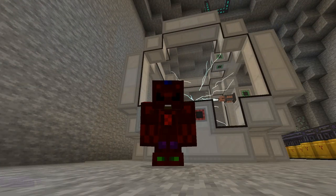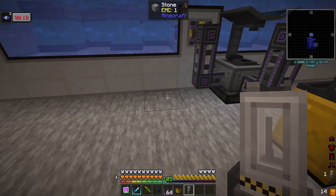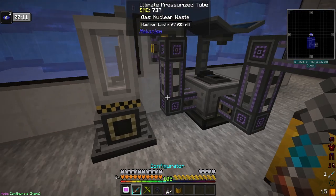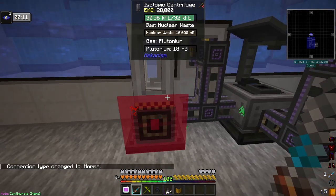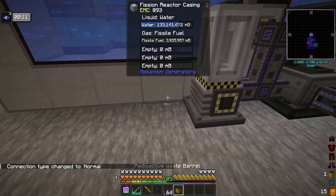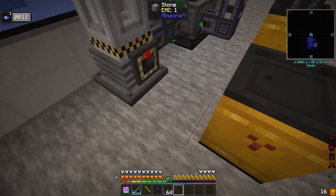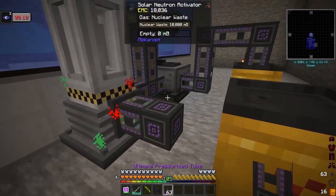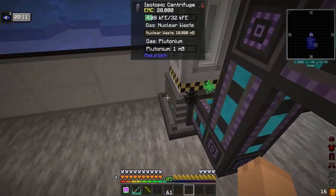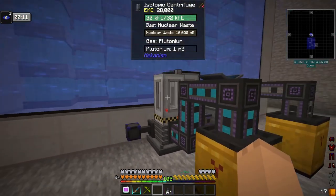Let's get started. I've got an isotopic separator here and I'm hooking it up so that we're getting plutonium as well. We're gonna set that waste barrel right there, and there we go — that's getting plutonium. Let's hook this up to power.